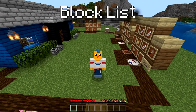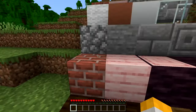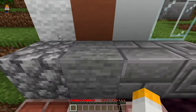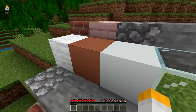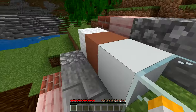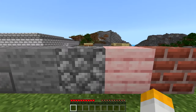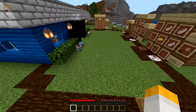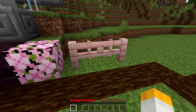Now you might be thinking, what blocks could you actually paint in this add-on? Well, bricks and planks were the original two blocks. Logs, wood, leaves, cobblestone, stone, stone bricks, and now chiseled stone bricks. You can also paint some vanilla blocks such as wool, terracotta, concrete, and even glass. And it doesn't just stop there — you can paint non-solid blocks such as brick slabs, plank slabs, cobblestone slabs, stone slabs, and stone brick slabs. And as you've probably already seen, you can also paint fences and fence gates.